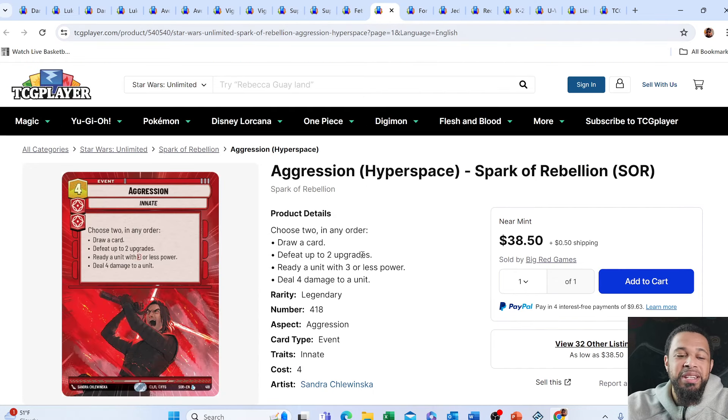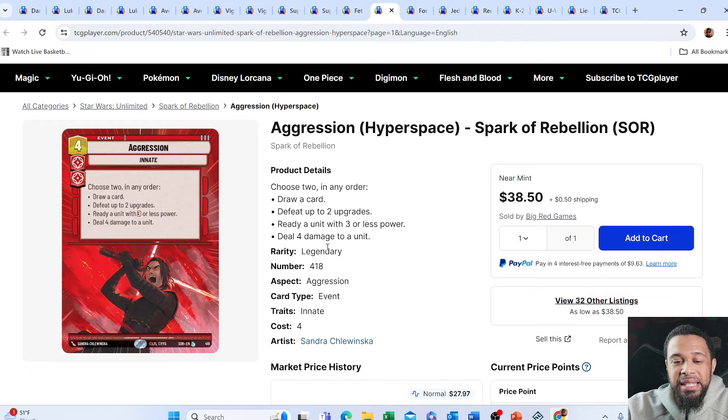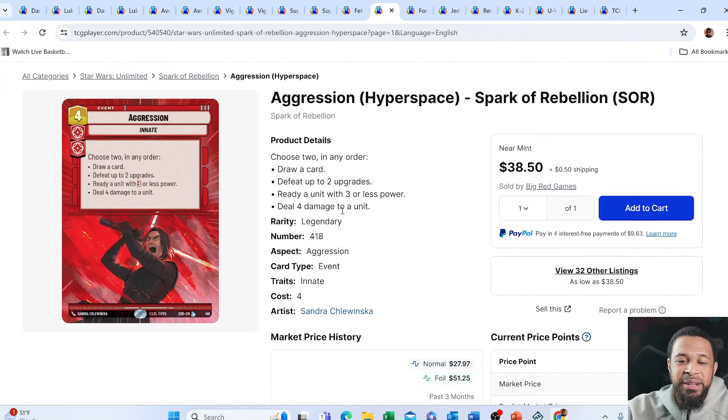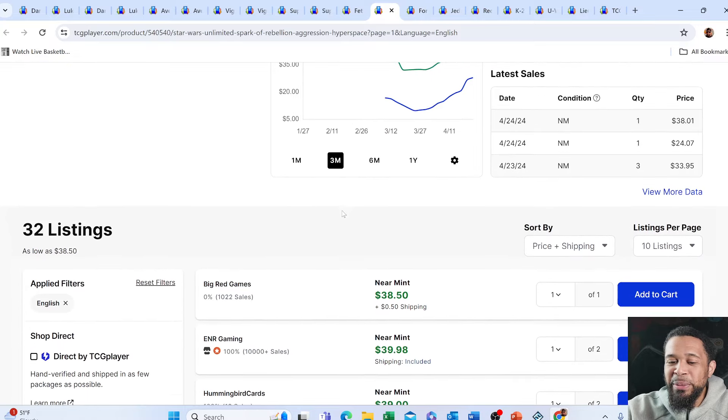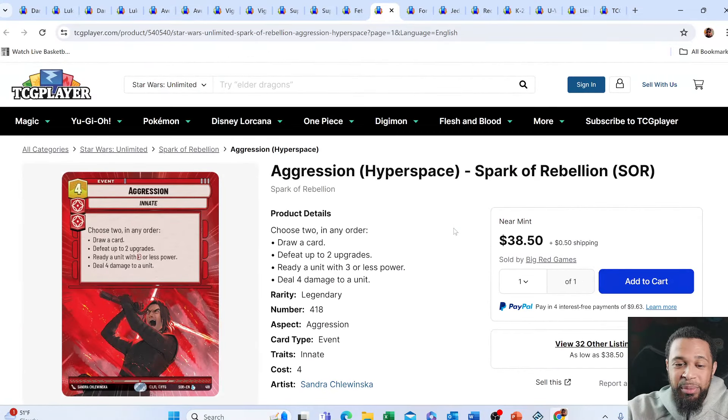Then we have Aggression. People are thinking that all the double aspect cards are going to be good at one point, and they definitely are. I can see the upgrade synergy becoming more important heading into the next set as we get bounties — I know the Mando deck kind of capitalizes on upgrades. This card is a $38 card; it was just a couple days ago a $20 card. It has doubled in price.